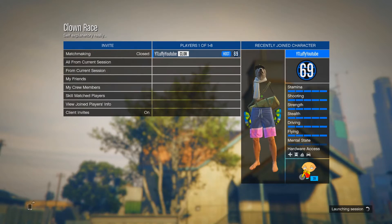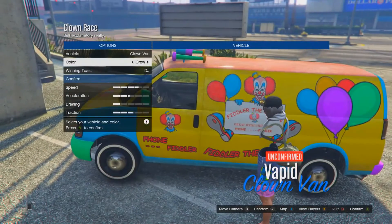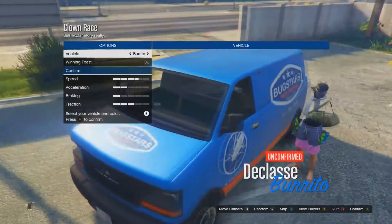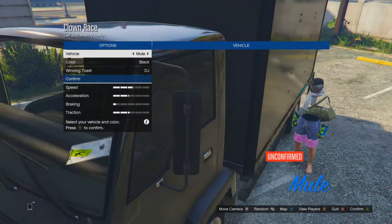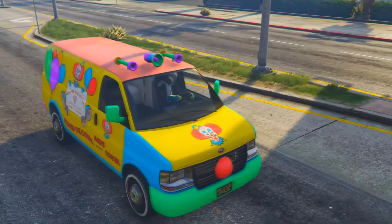Once the race starts you can see the clown van — you can also change the color on it. There are other vehicles in this race too, like the Brickster van, the taco van, and other vehicles we don't normally see online. There are a lot of vehicles in this race, so go ahead and pick your vehicle to start the race.